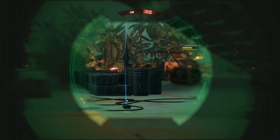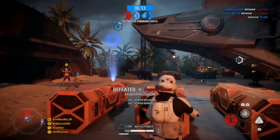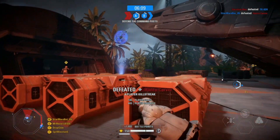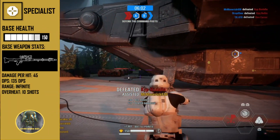The specialist is a master of range, being able to pick off enemies from afar and the only class in the game to have a sniper rifle as their primary weapon. Just like the assault and officer, the specialist has 150 health, but actually only used to have 100.